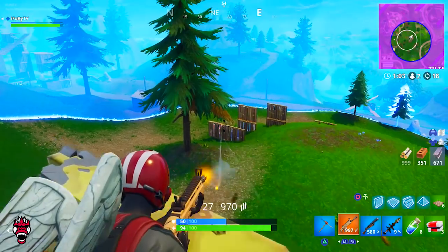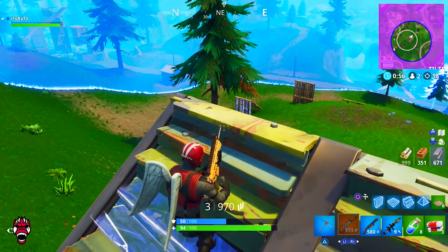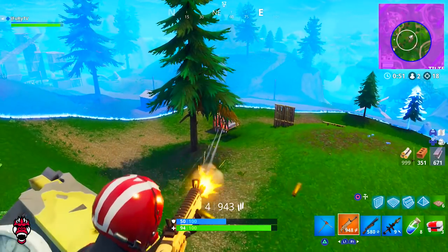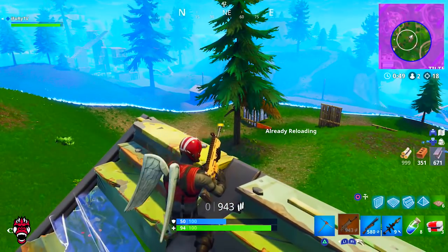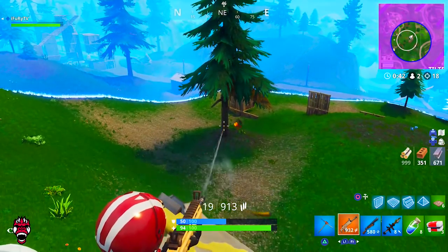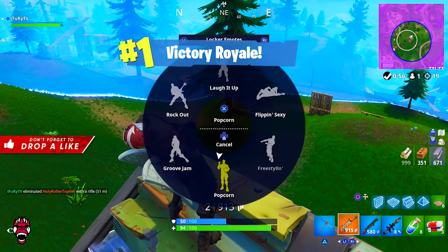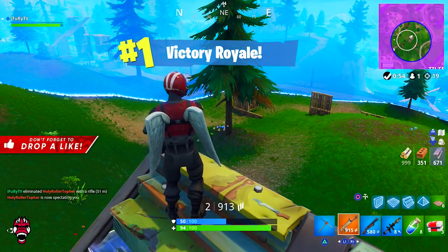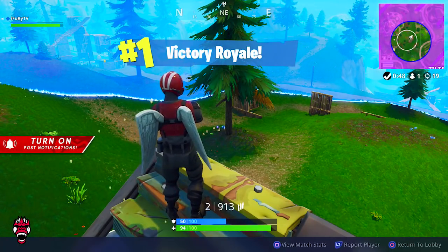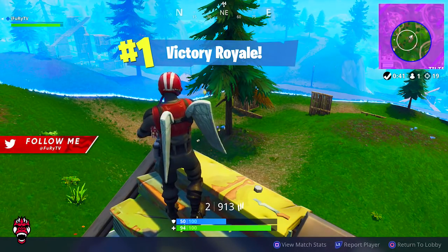That'll basically do it for today's video. Hopefully this helped you guys understand how to buy and trade accounts in Fortnite. If you have not signed up for an Epic Games account, go to their website, click Fortnite, and sign in with whatever console you're on so you know your Epic Games info — just to be safe if you ever want to sell or trade your account. Let me know in the comments if you have any questions and I'll help you out. If you enjoyed, drop a like, subscribe if you're new, and I'll see you in the next video.